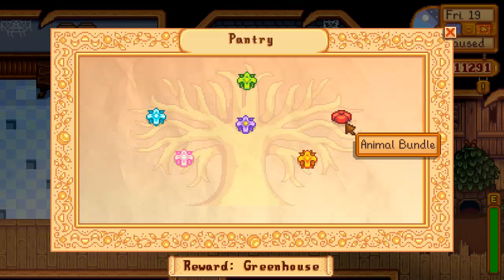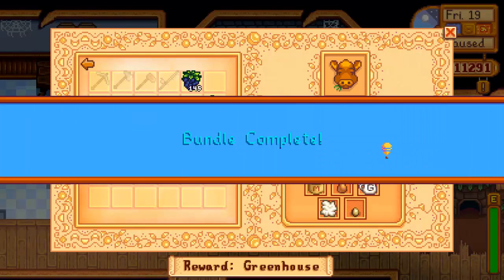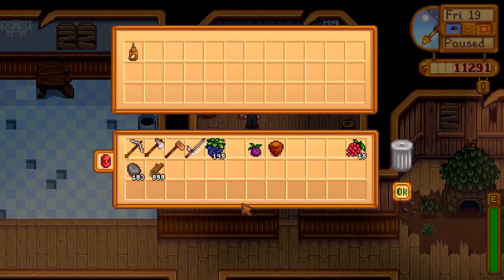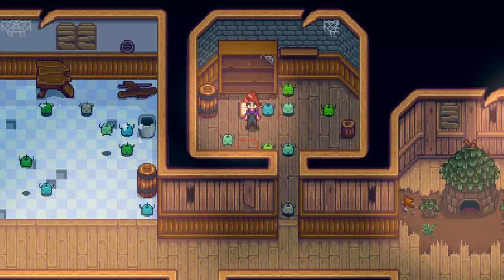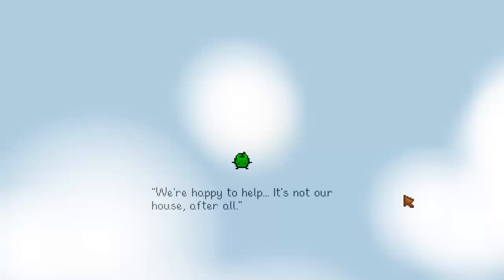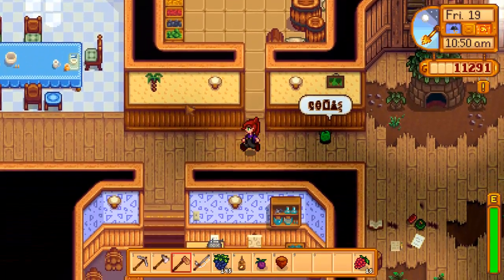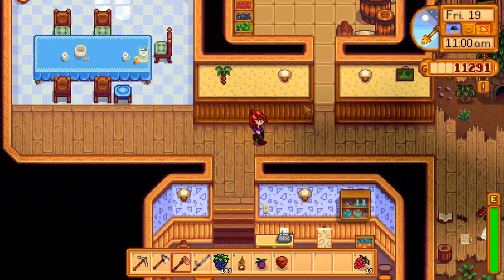Let's go ahead and finish up our last bundle. All I needed was the duck egg, so I've done that. The bundle is now complete and the package opens — my reward is the cheese press. Click OK and whoa — Junimos! We're happy to help; it's not our house after all. So now the pantry is looking spick and span. Everything looks nice and new and the kitchen even got repaired over here on the left side, which is pretty cool.